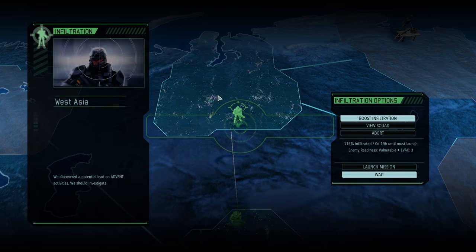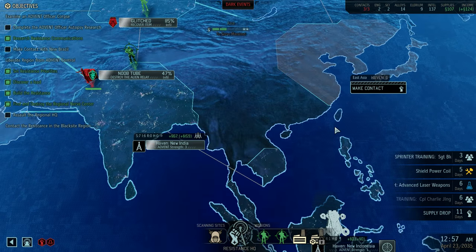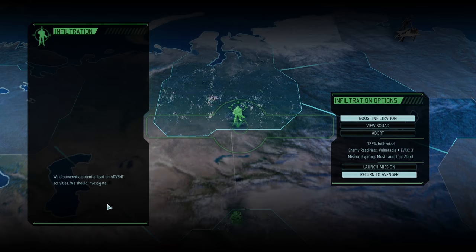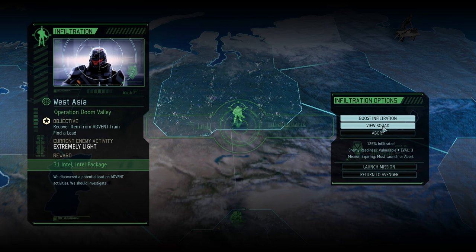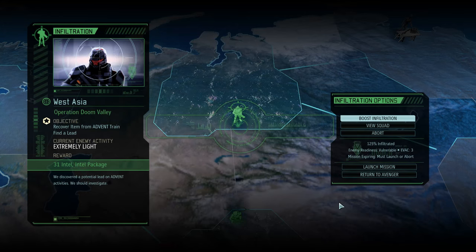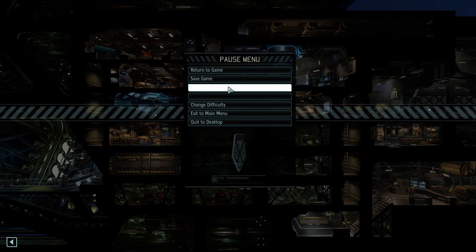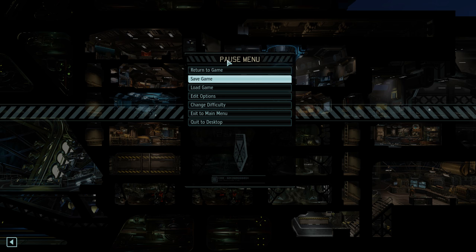We'll be ready to go for this mission next episode. We got it down to extremely light — another intel package. This will be the Glitch squad, only seven, so I need to remember to assign them their Technical after the battle. That will be fun. Thanks for watching, folks — hope you guys have enjoyed the series and the episode. Still got some slots open for new soldier names, so keep them coming. See you guys next time, have a great day!